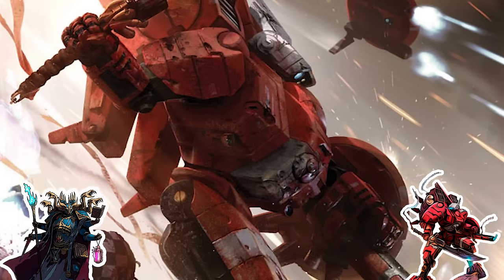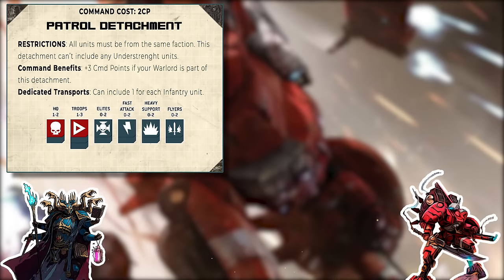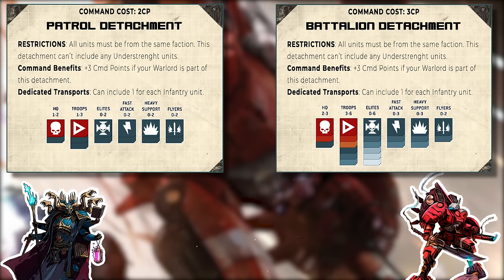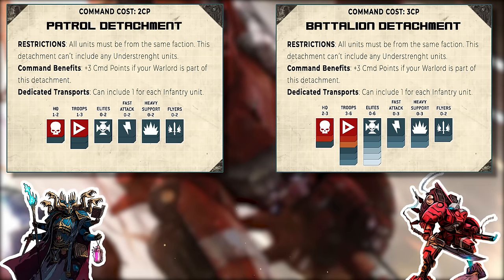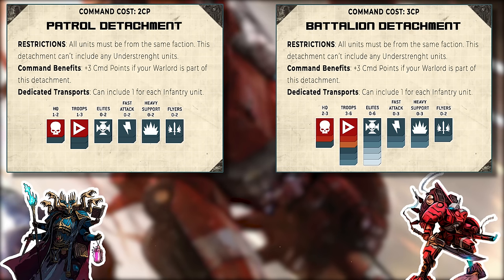What is a detachment? Everything in a 40k list has to go into detachments. The basic two are a patrol and a battalion. Patrols are used at small sizes or for multiple detachments with low requirements. A patrol requires one HQ unit and one troop — the most basic infantry unit your army has. A battalion requires two HQs and three troops.